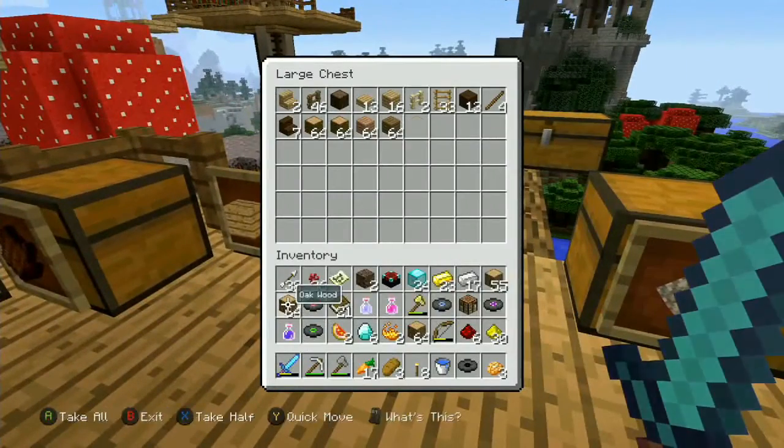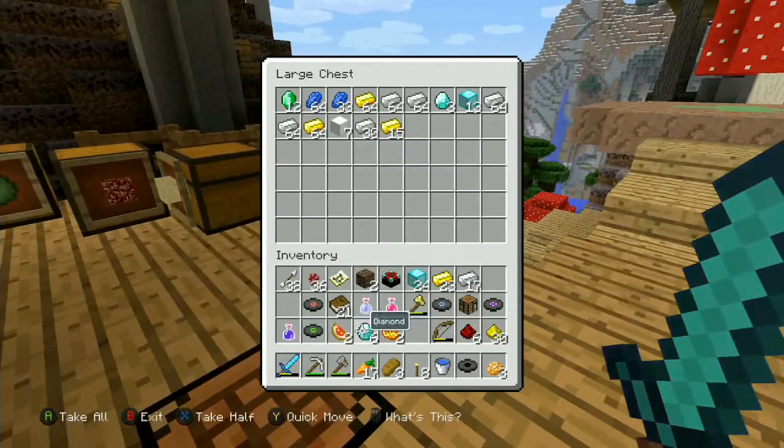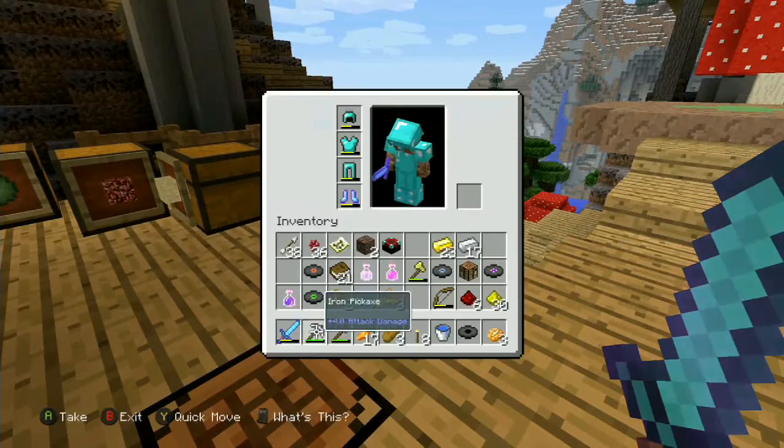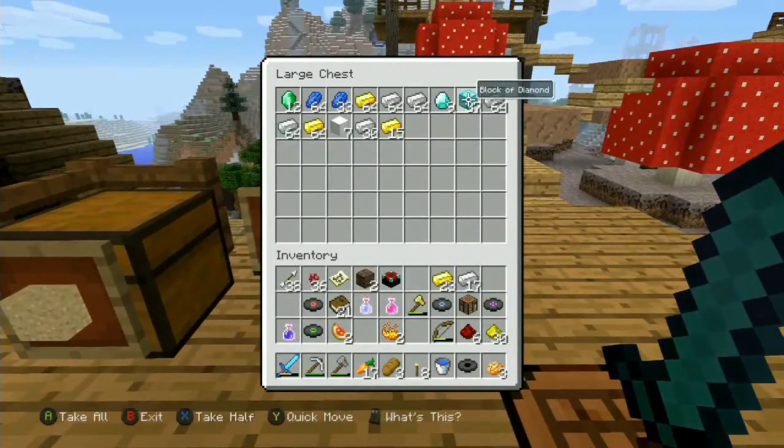I've got lots of wood from that desert place, I think that gave us all this wood - there's still loads more over there. We also got a whole bunch of diamond blocks - 32 diamond blocks.